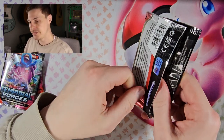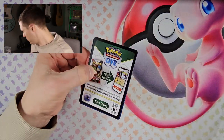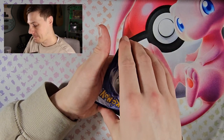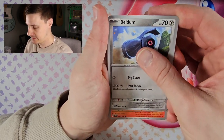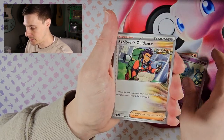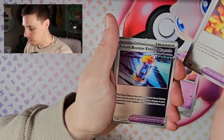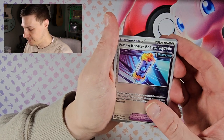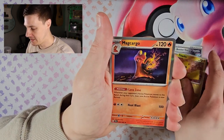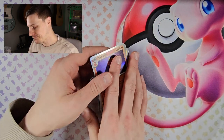Here we are with the first pack of the second triple pack. Come on, let's get one of my chase cards. Heatmor, Rolycoly, Azumarill, Explorer's Guidance, Latias, Ancient Booster Energy Capsule, reverse Future Booster Energy Capsule, reverse Pikachu, and a hollow Magcargo — already pulled that one the other day, several times.